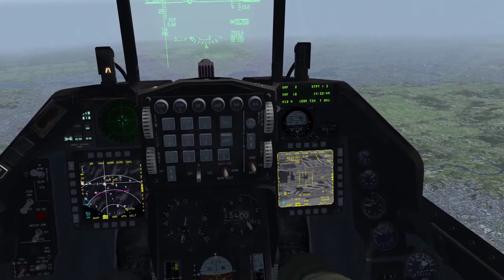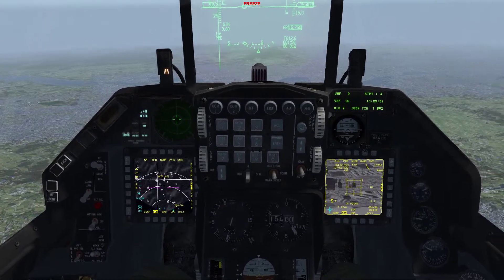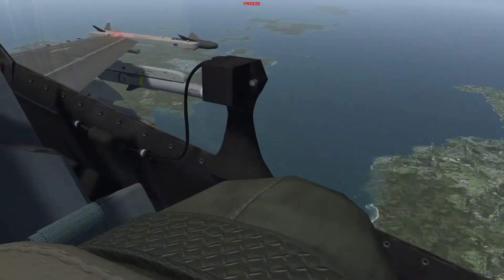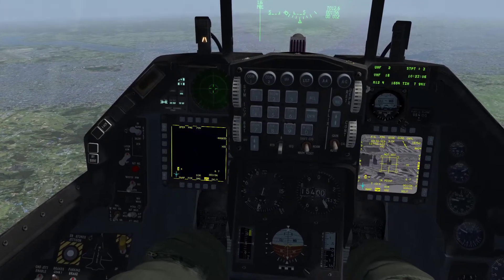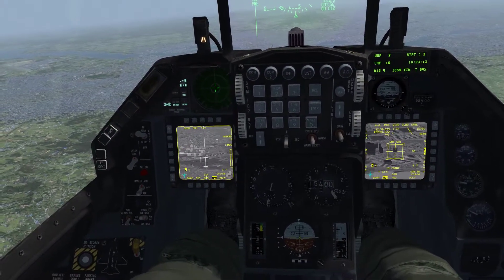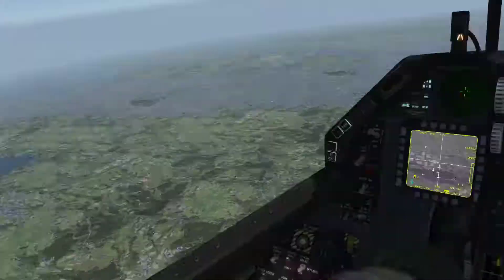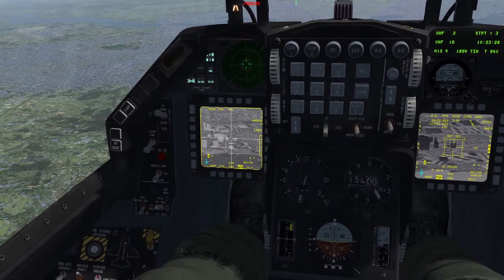So let's lock that up. There's our point track. You'll notice I don't have the weapon page selected yet, so it's not going to try to hand off to the Maverick Seeker until I pull that up. So let's switch over to the weapon page. I've got Station 3 selected, but you'll see the black screen because I still have the cover on the Maverick. So let's switch SOI and I'm going to Uncage — pop that cover off. Always use the narrow field of view.